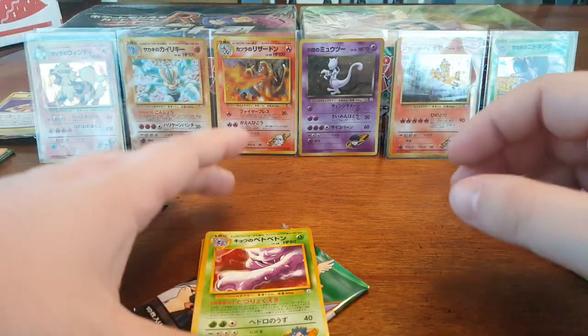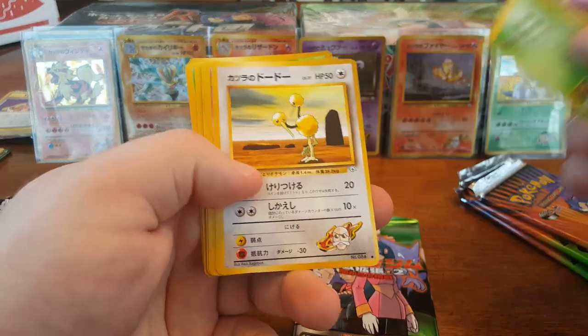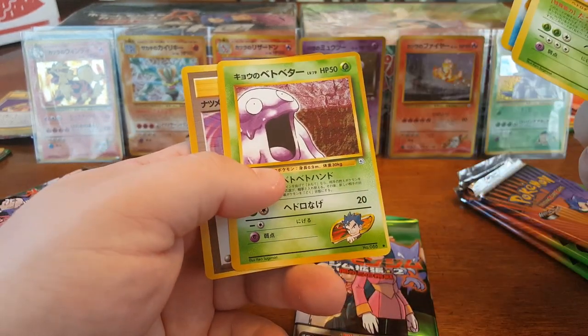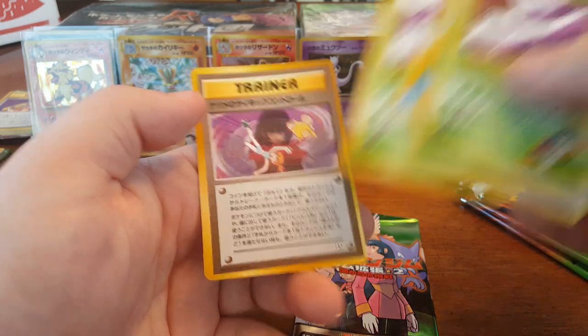Sorry Raichu, Moltres is going to take the lead here. Looks like we've got a Muk, a Doduo, a Haunter, a Meowth, Ekans, Kakuna, Magikarp, Grimer, and Sabrina's Psychic Control — I think that's what that is.